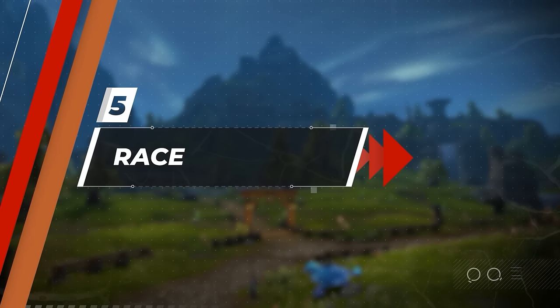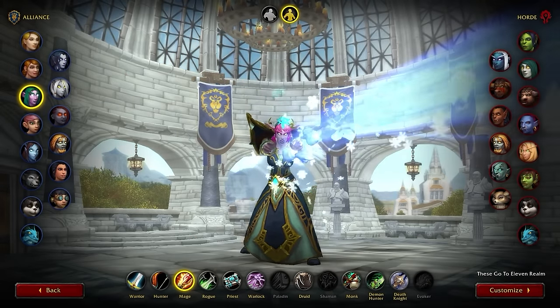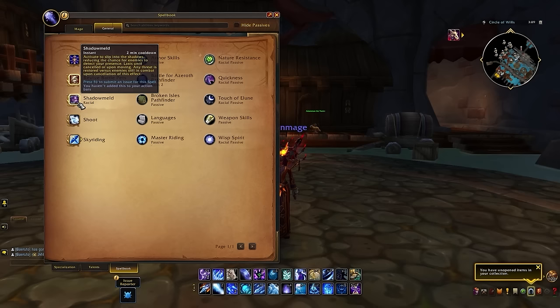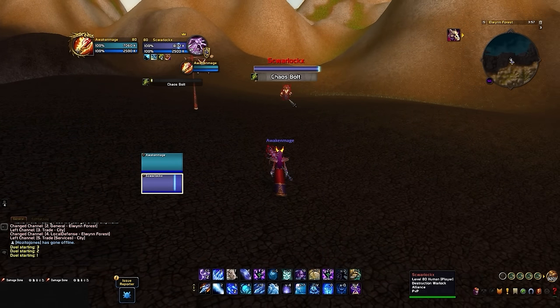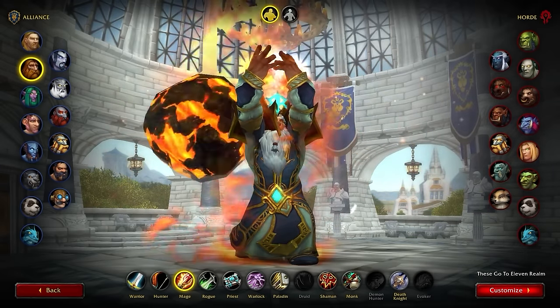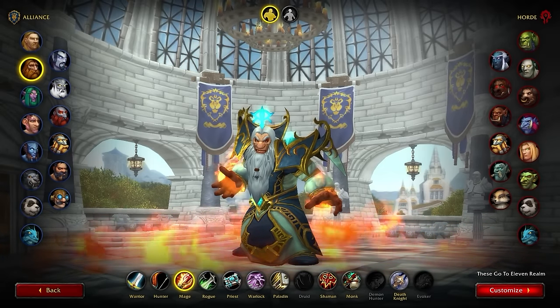Now that we understand the optimal talent choices, the next goal is setting up our character, starting with race. Your first and most preferable option is Night Elf. Comparative to all other races, Night Elf provides the most consistent benefits to your survivability. Given a skilled enough mage, it's hard to find a more impactful racial than what Night Elf offers — Shadowmeld. The most notable use is to immune incoming projectiles or damage, including Chaos Bolt, Storm Bolt, or Mortal Coil, to completely negate their effects. Dwarf is also a solid alternative and will be highly sought after if Assassination or Feral continue to climb the ladder in the upcoming season.